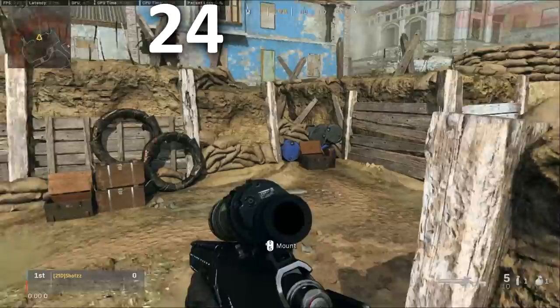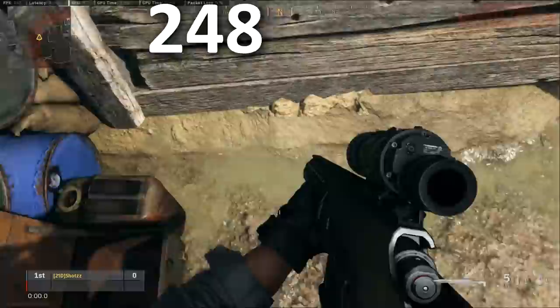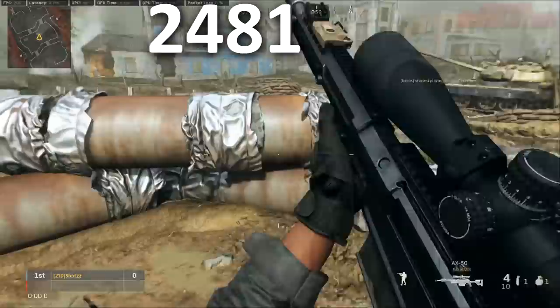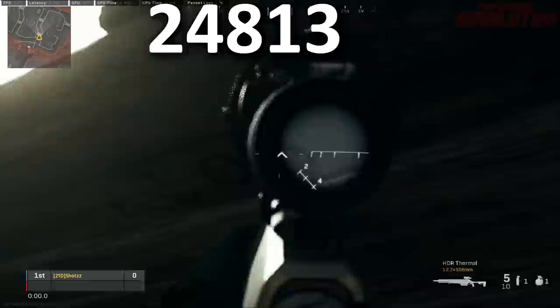The next number can be found by this wooden box here that is just open, and it's there on the inside. The next number can be found on this concrete slab over here with some metal stuff sticking out of it, and the fifth and final number can be found underneath these wooden planks forming a little bridge between the trenches.